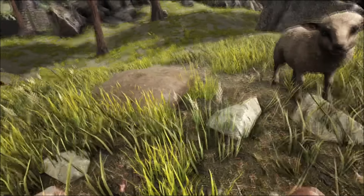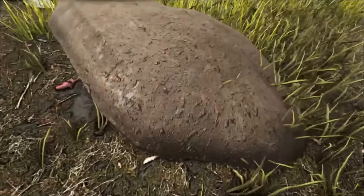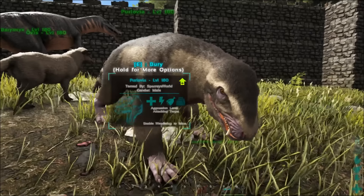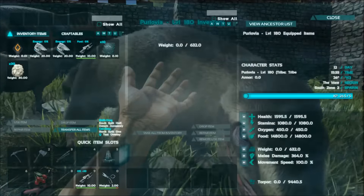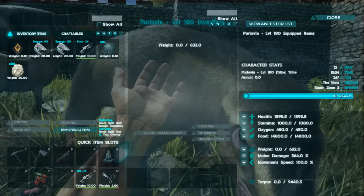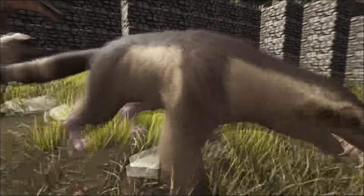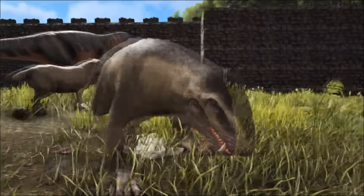Now this one I was quite keen on — this lump of dirt here. Look at that — it's a Purlovia! So it can bury itself and it's going to be like a turret. Average health, good stamina, and melee damage seems high — but we need to test all that. It's not rideable, but you can have it follow you and you can put it in the ground. That's quite a cool mechanic.